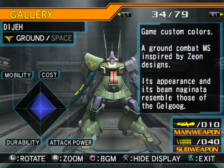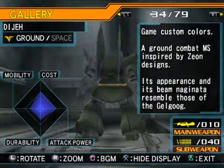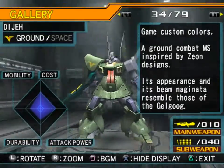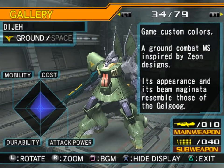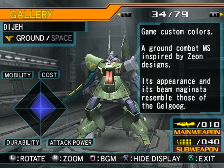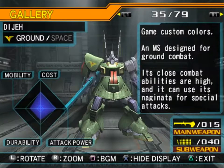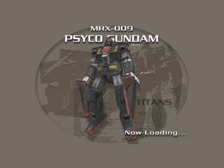The game custom colors Dijeh — ground combat mobile suit inspired by Zeon designs. Its appearance and its beam Naginata resemble those of the Gelgoog. This is the Gelgoog color scheme — I do like it, and I think it looks really good in these colors. Although I like the standard one as well, this works really well for a Zeon unit. Its close combat abilities are high and it can use its Naginata for special attacks — most units can use their beam weapons for special attacks.